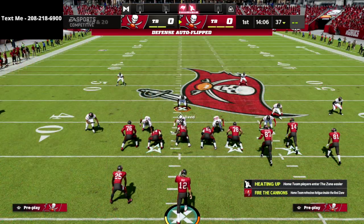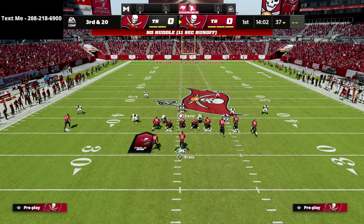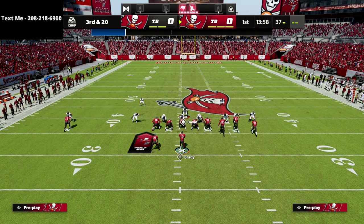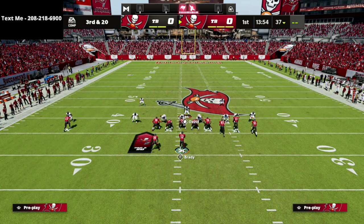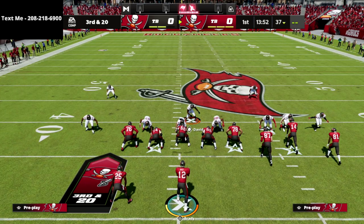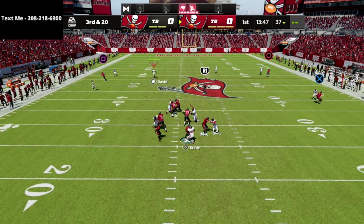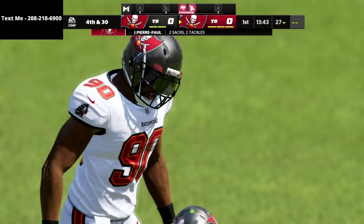Let me show you that setup one more time, specifically showing why it's so good against a blocked running back. We're crashing the line out, QB containing, shading coverage down, and standing to the right of the center. What you'll see is that if they block a running back, your blitzer off the left edge is still going to come completely clean at the quarterback.